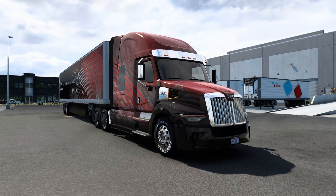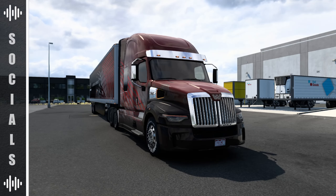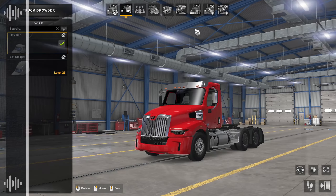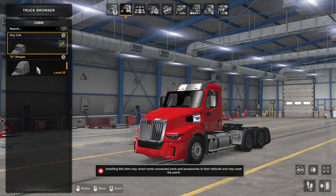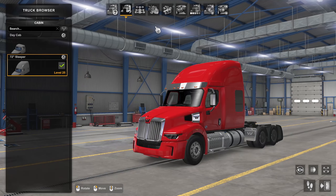Hello everyone, my name is Prime and welcome back to this episode of ATS Showcases. Today I'm doing my first look at the Western Star 57x — the brand new truck for American Truck Simulator. This thing is a beauty; I'm really liking the design, and it does have quite a few features as well.